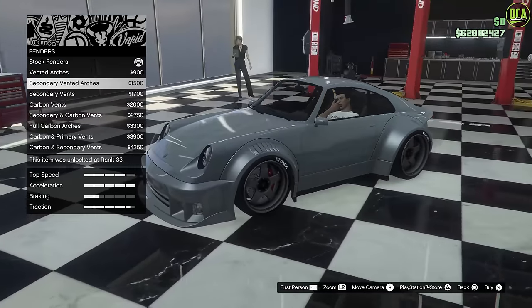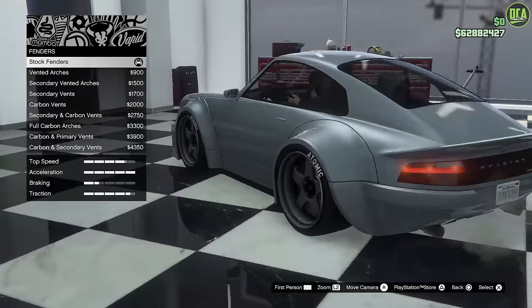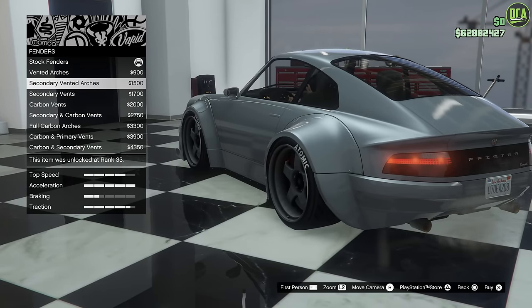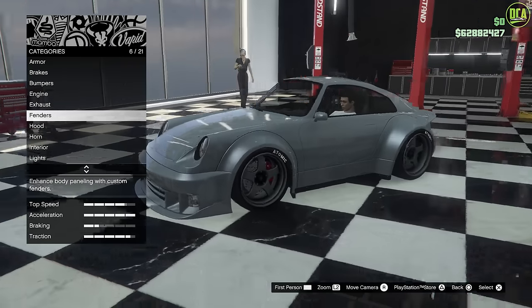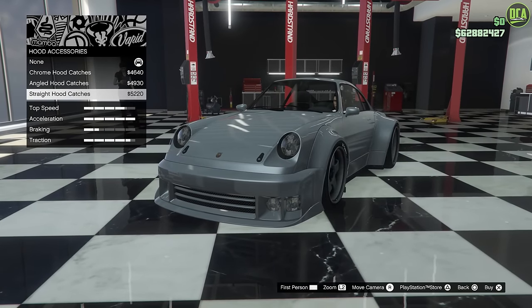For fenders — this option adds different vents and stuff. You want to keep this stock. Unfortunately, there's no option to remove the little bolts to make it more smooth — just is what it is. Hood accessories — you want to keep this stock as well. The car did not have any hood catches or anything.